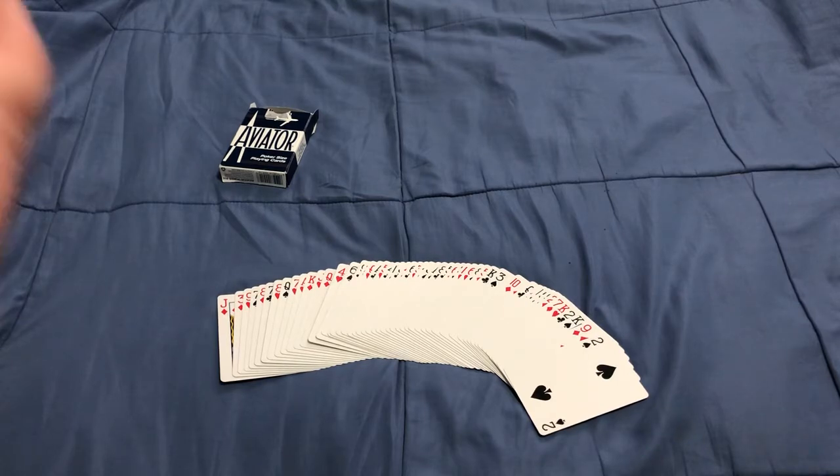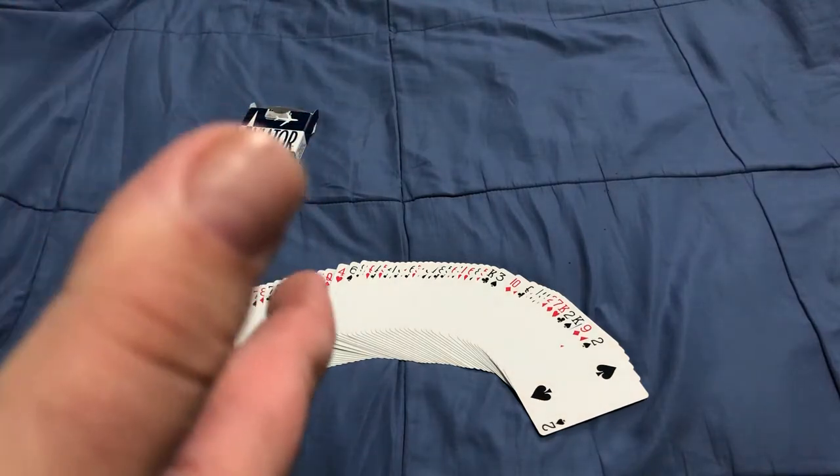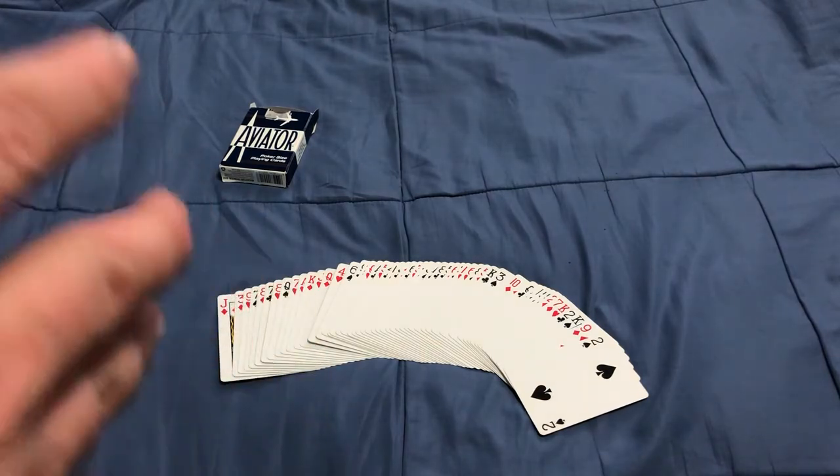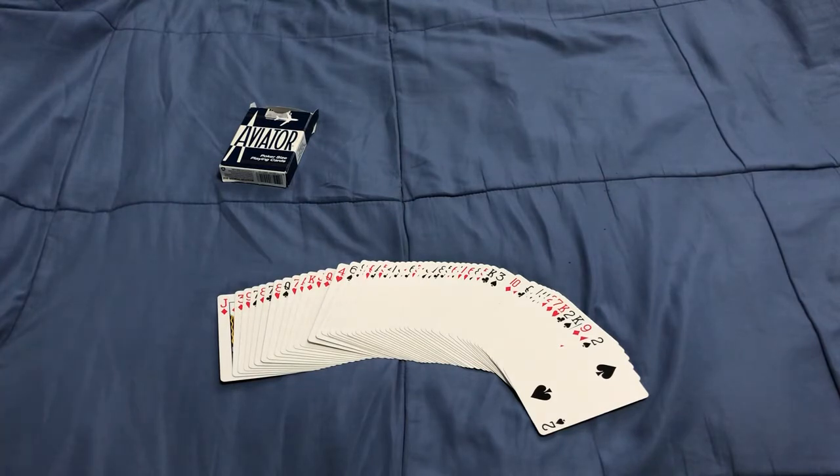To select a dealer, everyone draws a card from the deck, and whoever has the lowest card becomes the dealer. If there's a tie, you do extra drawings to break the tie. Then you deal 13 cards to each player — that's the entire deck.